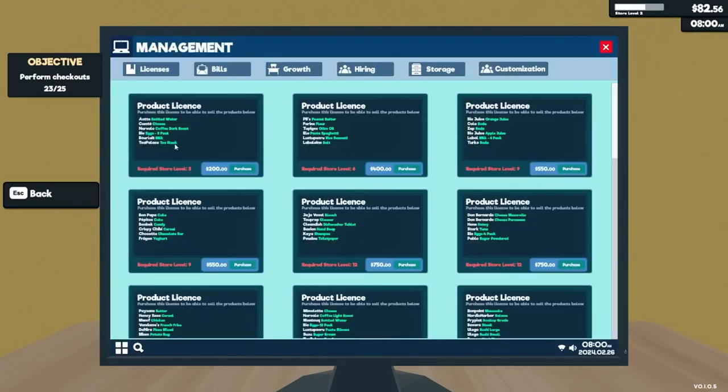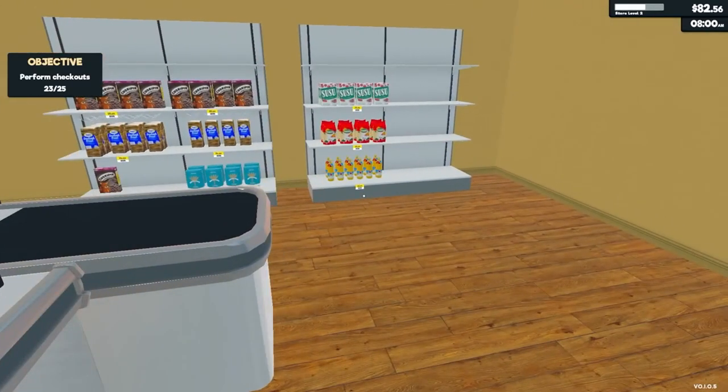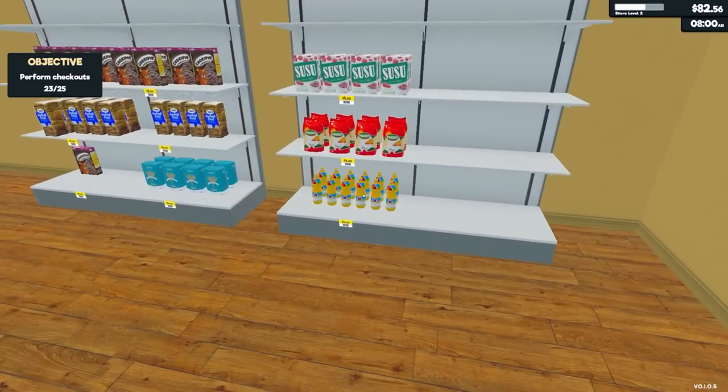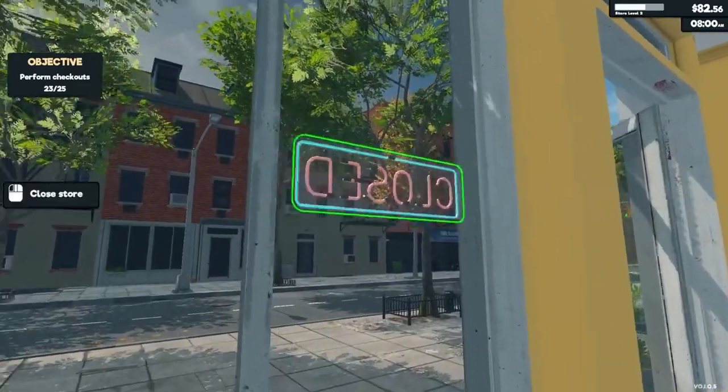Before you rush to add more shelves, consider your storage capacity. Initially, it's wiser to invest in storage space to handle excess stock. This helps avoid running out of popular items and keeps your store running smoothly without constant trips to the supplier.